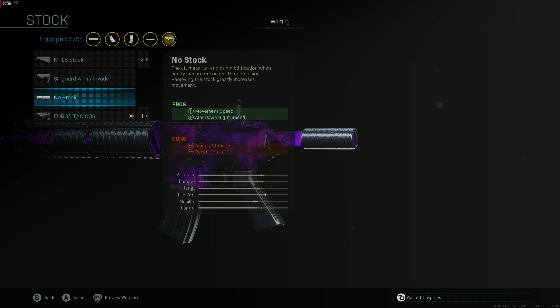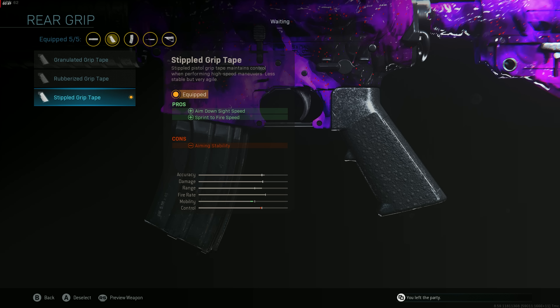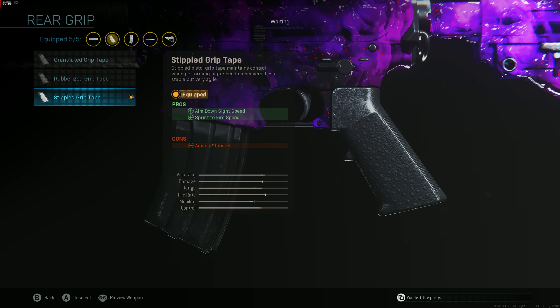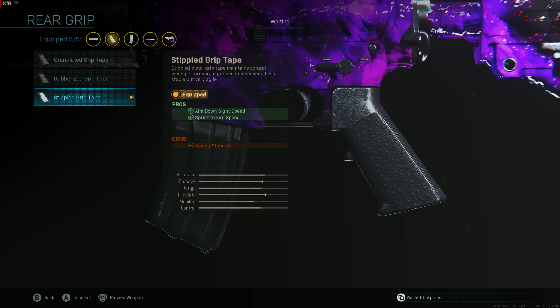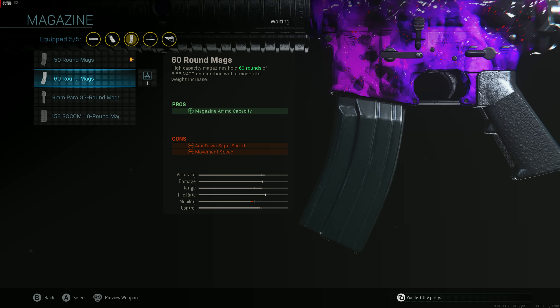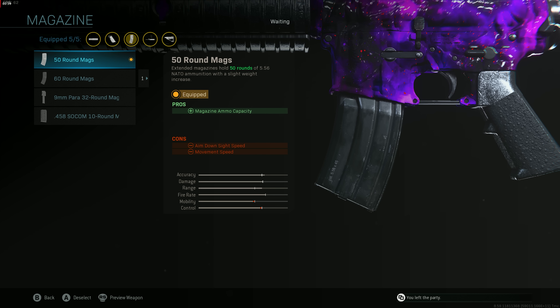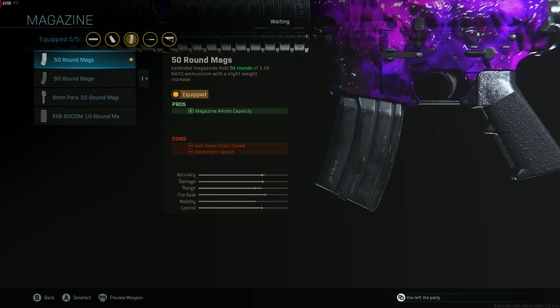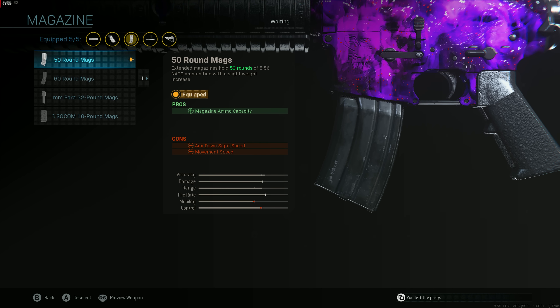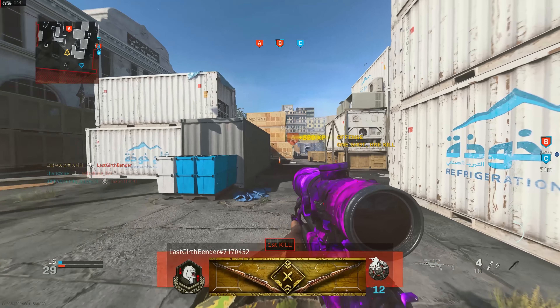Much like the UZI, we're using the Forge Tac CQS Stock instead of the no-stock. Yes, no-stock lets you zoom in faster and move faster, but it adds over 40 recoil to your M4 — it's a give and take. We have the Stipple Grip Tape for aim down sight speed and sprint-to-fire speed. Then the 50 Round Mags — I find 50 rounds perfect; you can take out an entire five-man. 60 rounds is a little overkill and slows your ADS slightly.